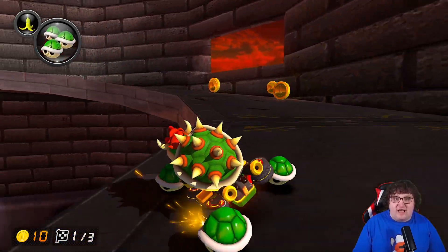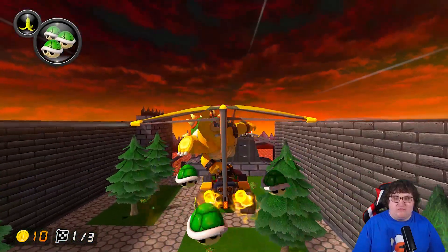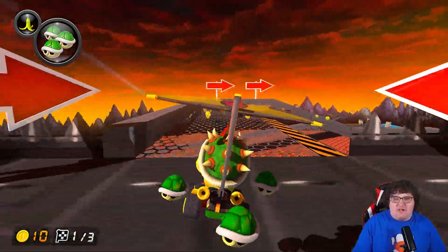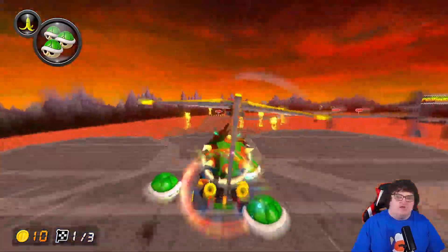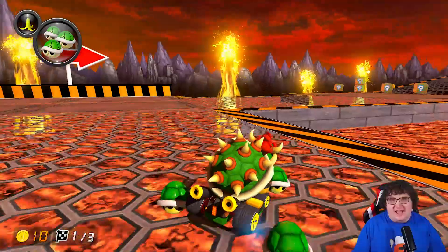Right here there is anti-gravity. I did make sure to add the anti-gravity, and of course this is going to be a glider section. We're going to take the top path first. Once we're on the top path, we'll go down and there will be another glider, which will send us through a cannon. I don't know why I made it a cannon, but it's a cannon nonetheless.